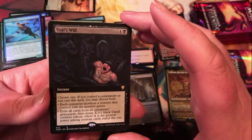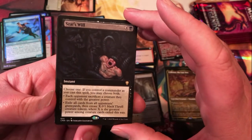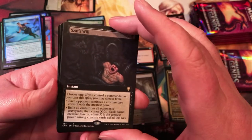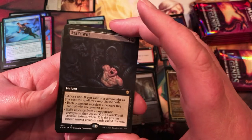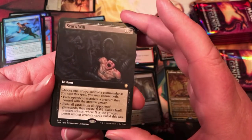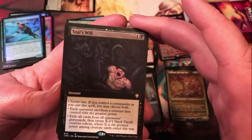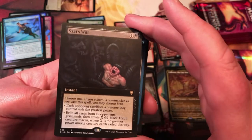Sato's Will — I like the Will cards with the choices; if you have your commander, you can do both. Each opponent sacrifices the creature they control with the greatest power. Exile all cards from all opponents' graveyards, then create X 0/1 thrull creature tokens equal to the greatest power among exiled creature cards. I run a Thrax of Menadar commander deck — this will definitely be finding a home in that.